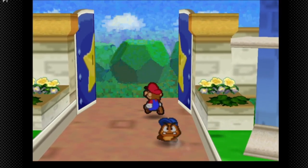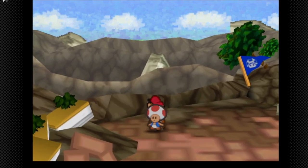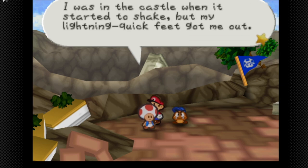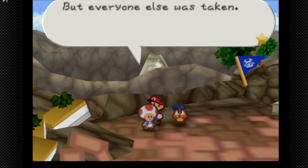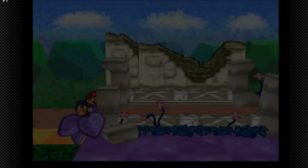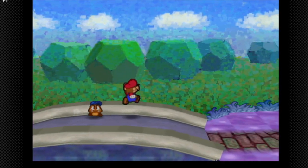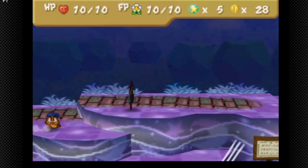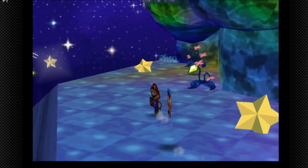We're going to fulfill our duties and go to Shooting Star Summit. If you look, Peach's Castle is gone — 'I can't believe it was here just a little while ago.' We head to Shooting Star Summit and grab a star piece on the way.